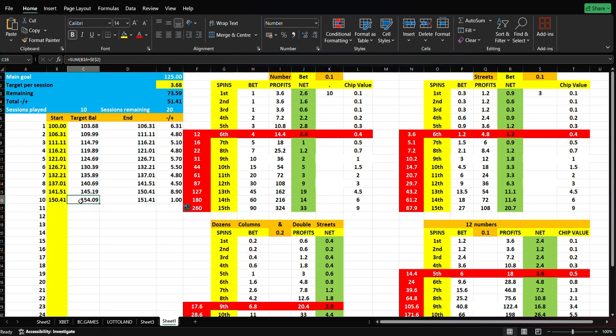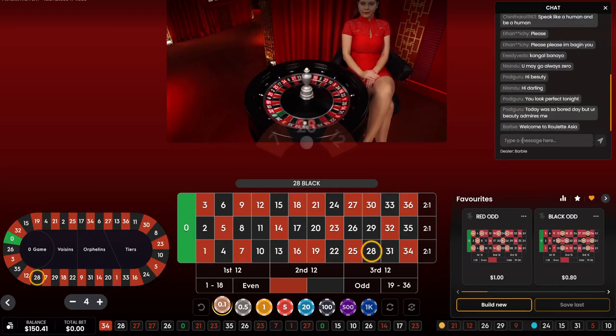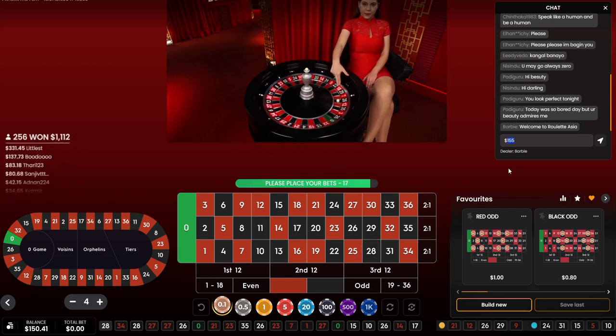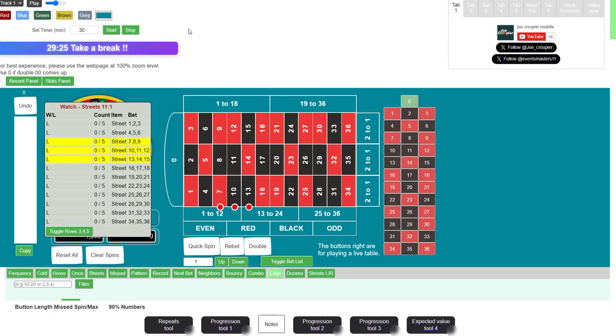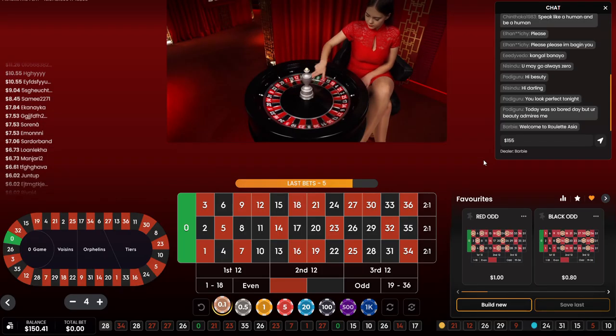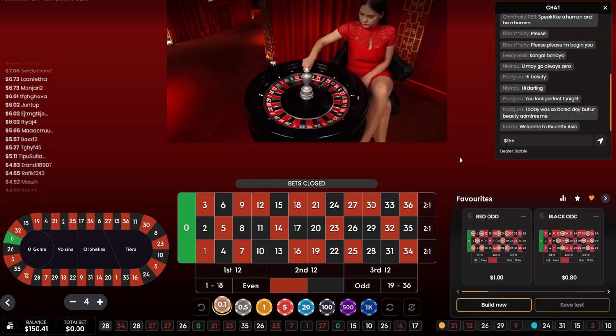For session number 10 we need to be at 154.09, so let's call it 155 — that's our target. We're going to put the numbers into the tool. The link for this tool is in the description; it only costs two pounds per month. If you have any questions about the tool, let me know in the comment box below and I'll be glad to help.